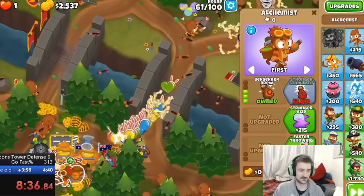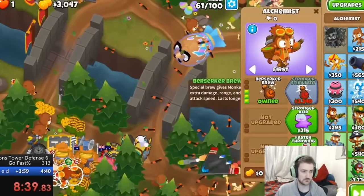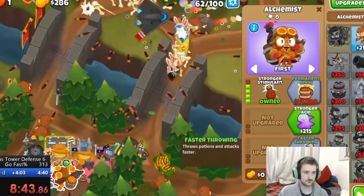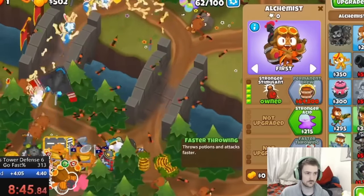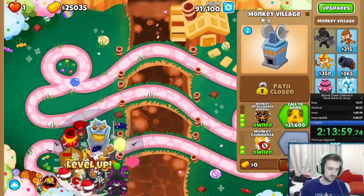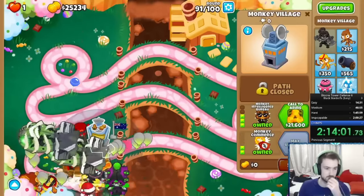Frosty ran the same strats for the most part, but with later maps he figured the biggest timesave would be not messing up, rather than going overly fast and losing an hour of progress by leaking on a map like Ravine. This run was completed in version 28, meaning several maps have been added to the game since, making it nearly impossible to beat this time.